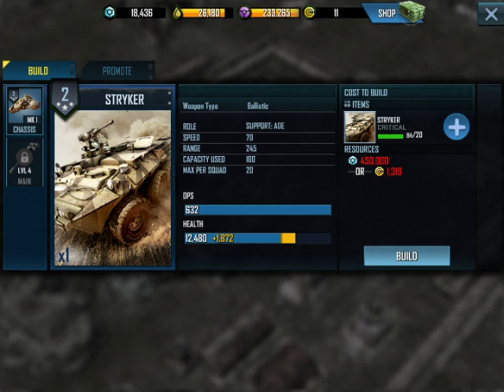Even comparing this to the Humvee IFV, the Striker at level 2 has better DPS and health than a Humvee IFV. However, it takes up 25 more space. A Humvee IFV takes up 75, so it's twice as much space, whereas a Striker IFV only takes up 25% more space versus 50% more space. So you'd have to compare 4 Humvee IFVs versus 3 Strikers.